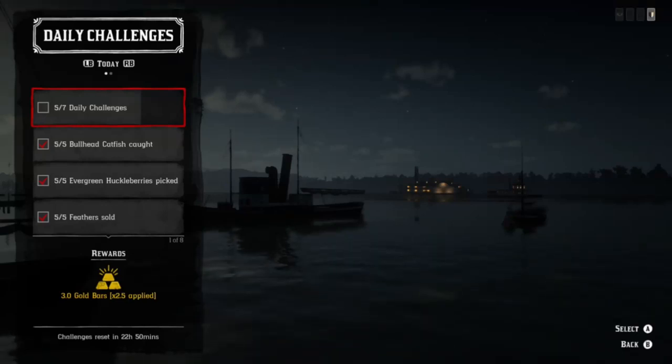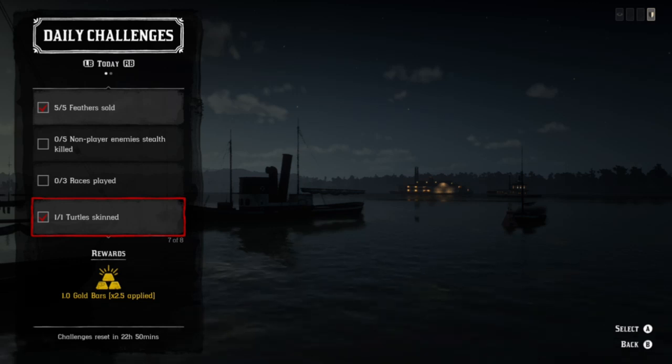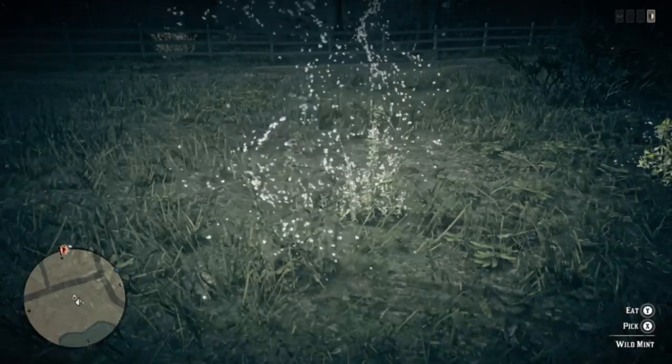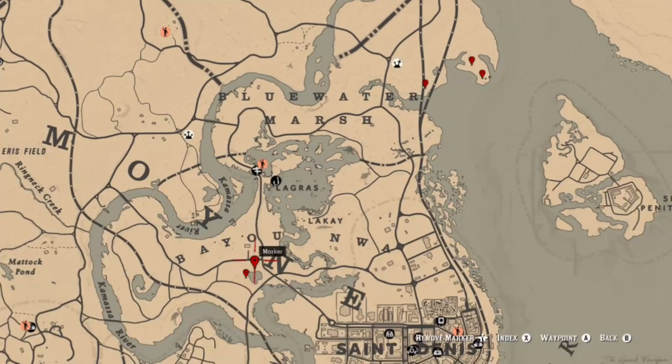Today's daily challenges are wild mint, evergreen huckleberry, turtles, bullhead catfish, and feathers. You can find all five in two different locations in the same area. We also have stealth kills and races. For stealth kills, you can use Thieves' Landing or hideouts, though those are a bit more difficult. If you go into your story missions, you can do 'Where Your Morals Lead You' — I talk about that in some other videos.